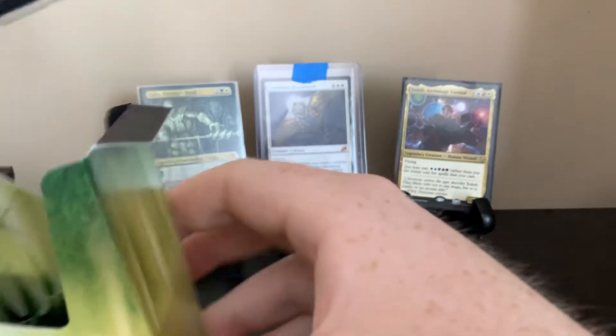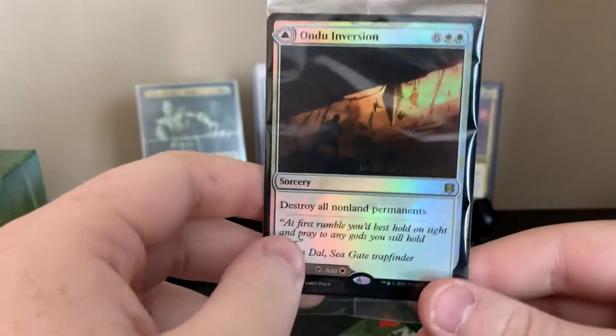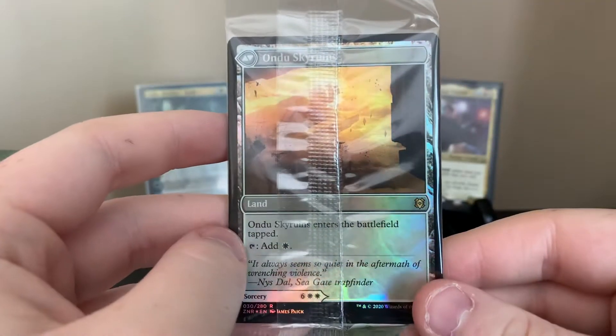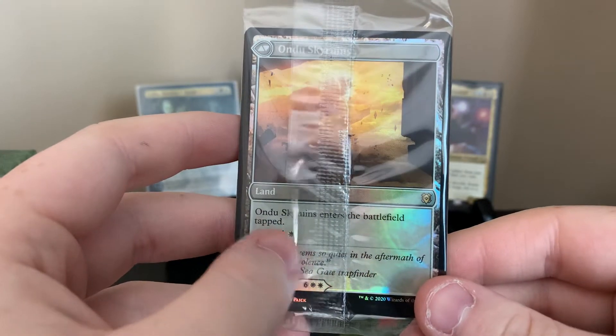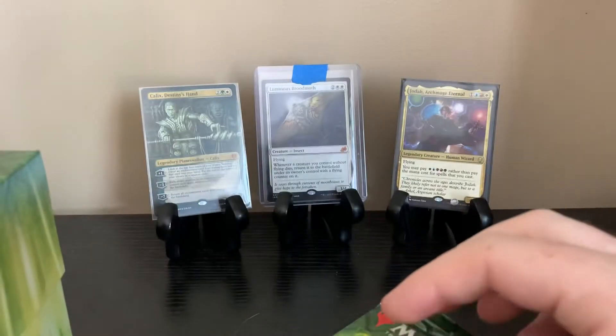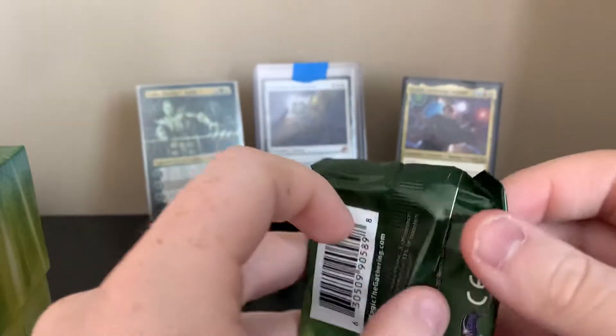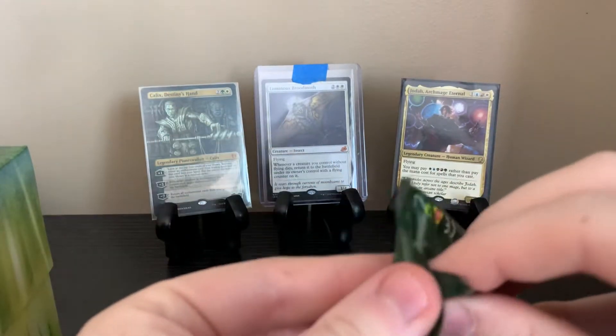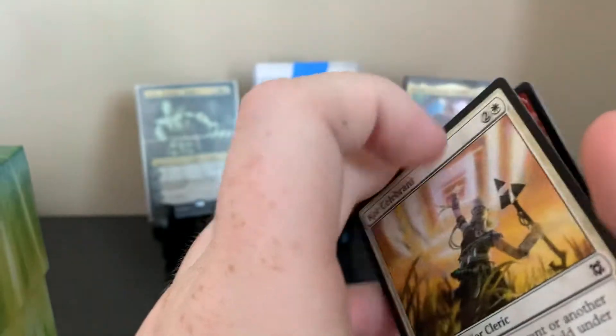That's not a bad one. Undo Inversion — destroy all permanents, and then you can flip it to a land. You can play it either way. That's a little cool. All right, let's get into it. Pack one — let's get some planeswalkers. We'll go slow through the first pack and then we'll start flying through them.